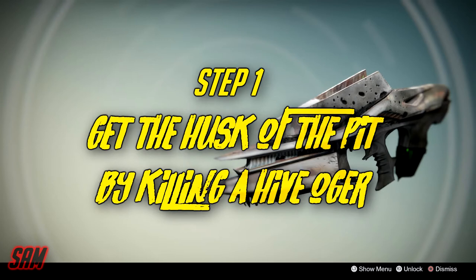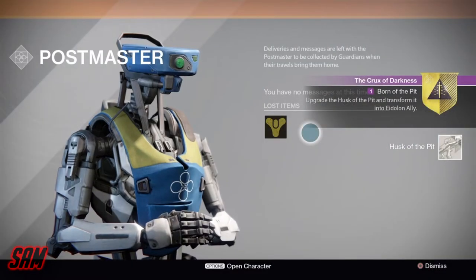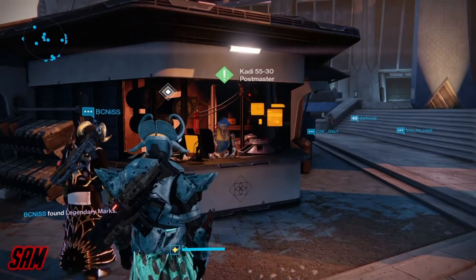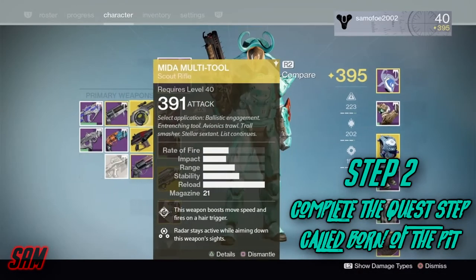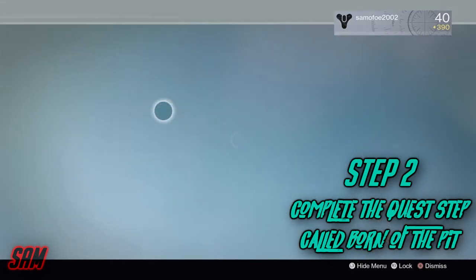As you can see, I found my Husk of the Pit right here in my primary weapon slot. All you need to do is load up some random mission and you'll be able to get the Husk of the Pit. I went back to my postmaster to get the Husk of the Pit and I got a new quest called Born of the Pit. What I need to do is get a certain amount of kills with a certain enemy type using my Husk of the Pit.